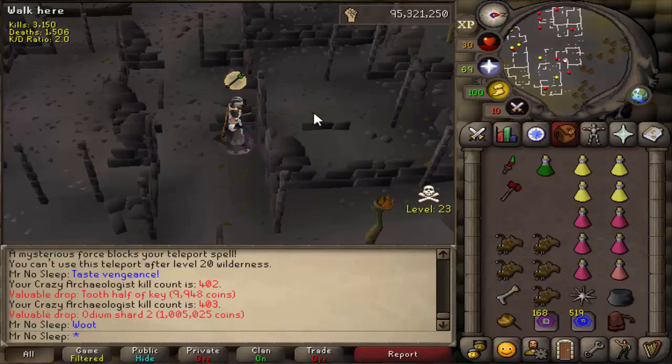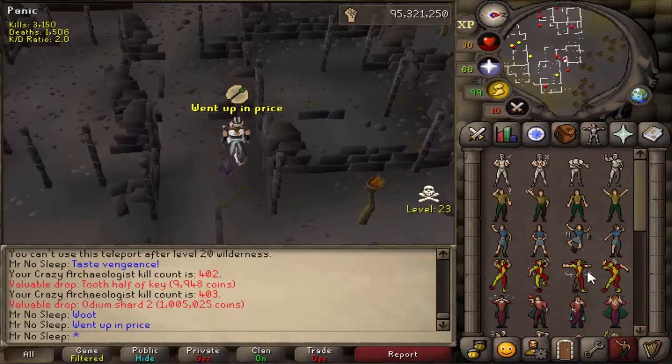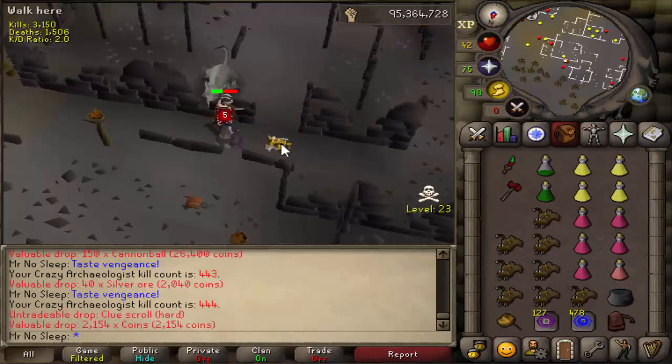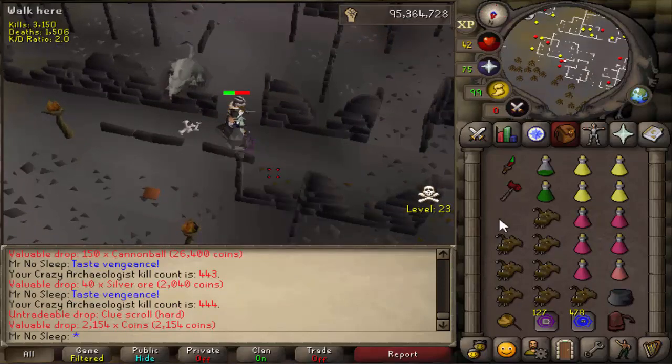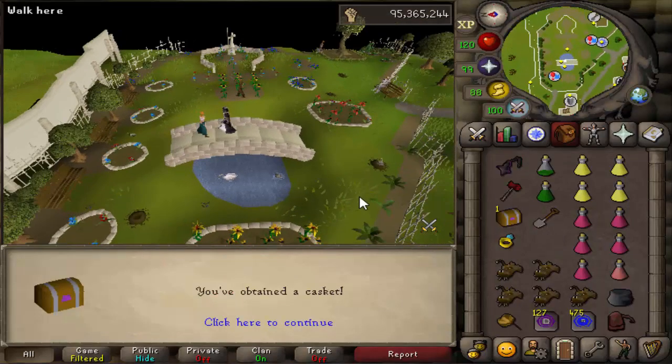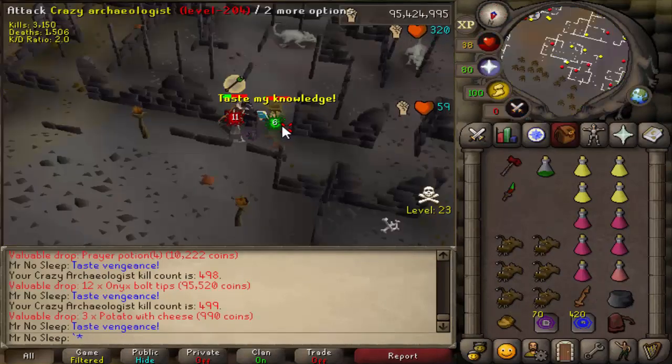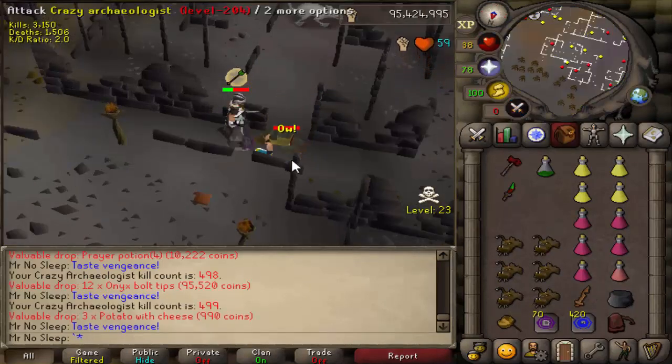Here we are with another Odium Shard 2, which actually went up in price during the making of this video. It took about two weeks to complete since this was done on and off, so that was nice to see — it'll add nicely to the price check. At this point we had five Hard Clue Scroll caskets as well.